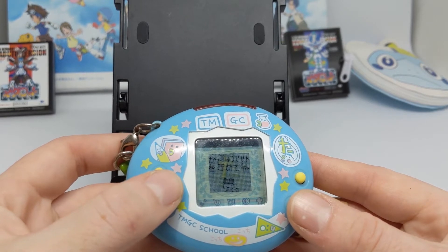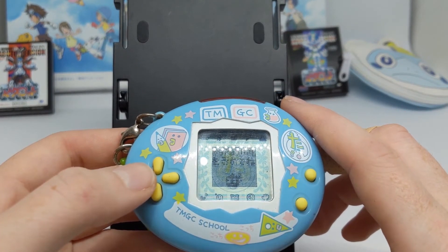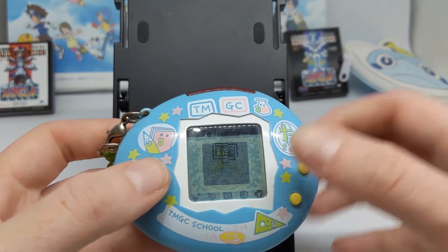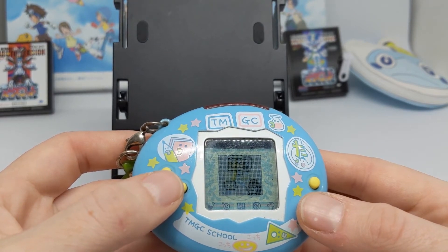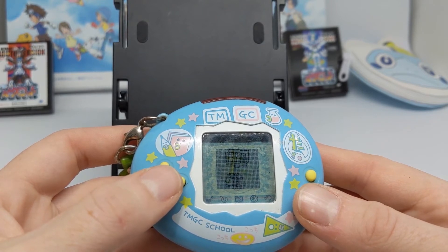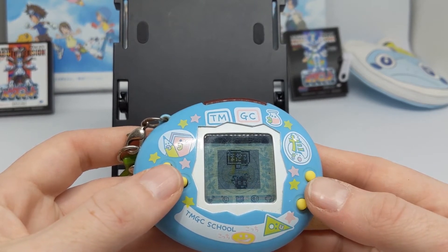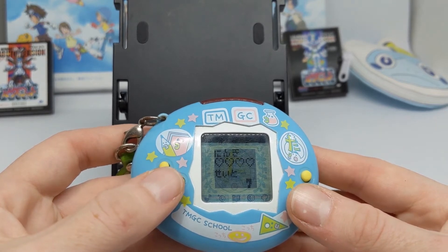Now I guess I'm choosing my teacher - wait, no, I think I'm choosing my students. The reading is so tiny. This one's cute. The alert sign is someone raising their hand, so that's kind of cute. I don't know what I did that was good - oh no, it wasn't 'good', it was 'yoroshiku', which is like 'nice to meet you'. I'm tired and my Japanese is not good in the morning, or ever.